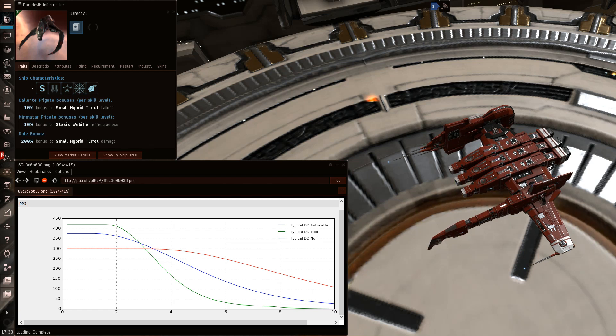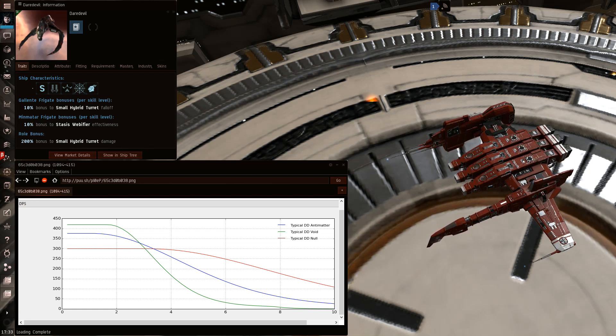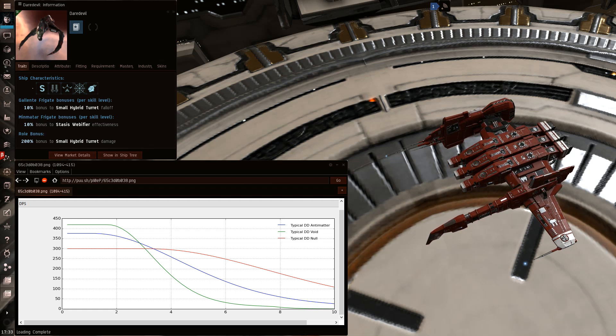If you look at the Daredevil and you see that it has either ion or electron blaster cannons, your chances to win are actually significantly higher. Lower tier guns usually mean that the Daredevil has chosen to fit a utility high, which you don't care about, or a plate. This is really good for you because it means the Daredevil will have vastly lower range — the falloff loss on ions and electrons is significant — and it will buy you a few precious seconds.